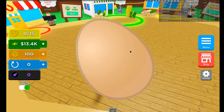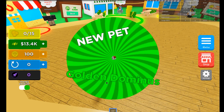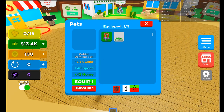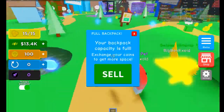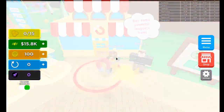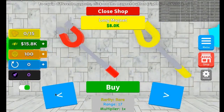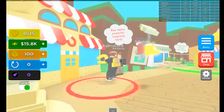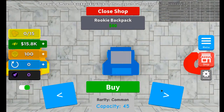Gonna redeem this - says not in group... there we go. And as you can see we get Golden Dominus! I'm pretty sure this is actually a pretty rare pet. This is a really really sick pet - look, the Golden Dominus is pure gold and makes you super fast. Now every coin I pick up is 2,500. We need a better backpack because we have so much cash thanks to these codes and the pets.